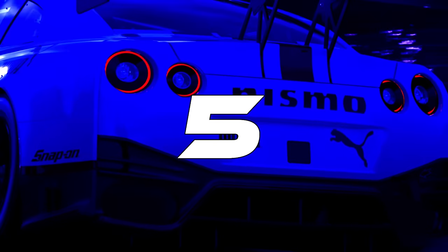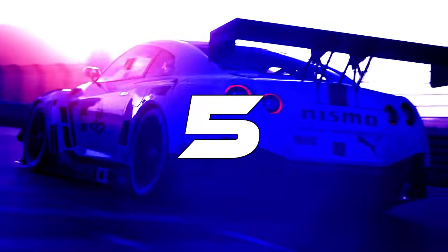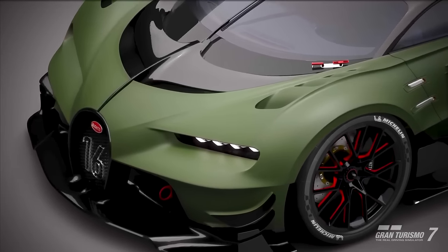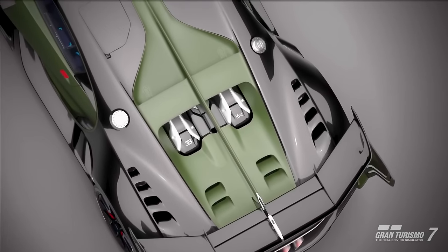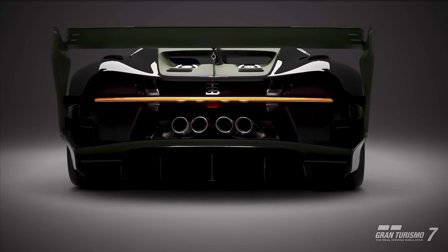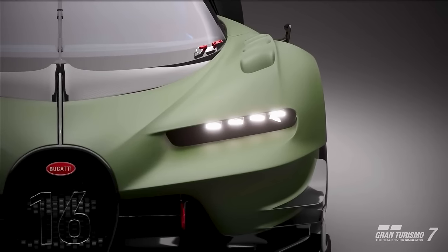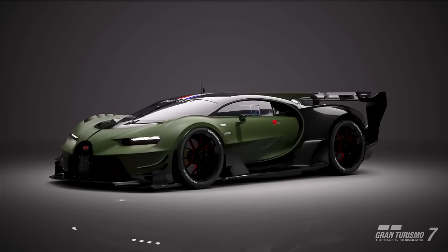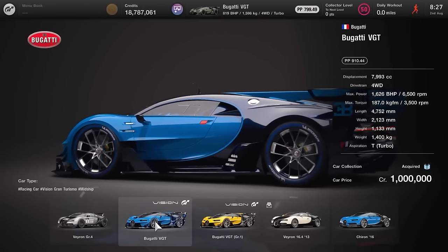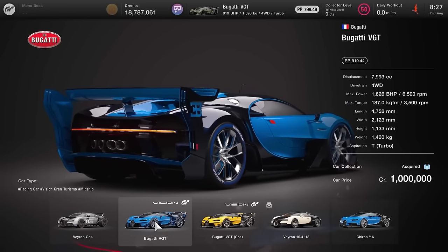Intro done and dusted, let's move into number 5. This is one that a lot of people mentioned in my comments section and I fully agree it's a very useful car — the Bugatti VGT. Essentially what the Chiron would become in a more extreme form. It's a serious bit of kit and has earned me a ton of money. It retails at 1 million credits, 4-wheel drive, 1600 brake horsepower, which we will nerf.